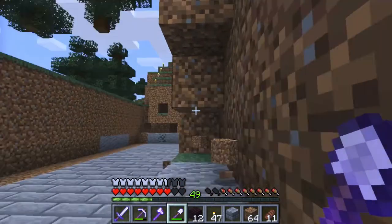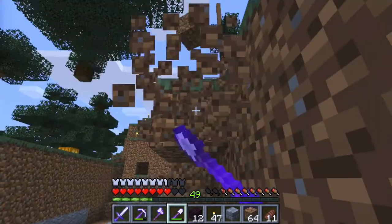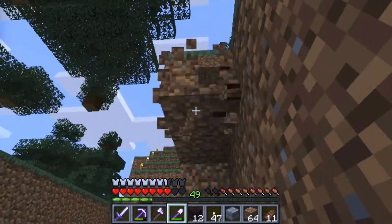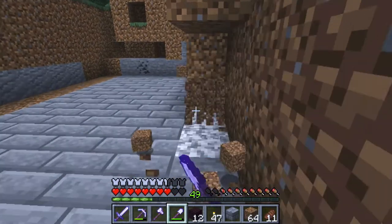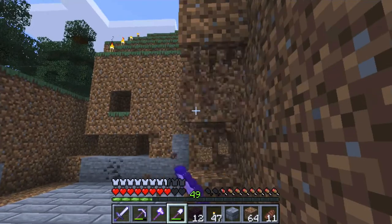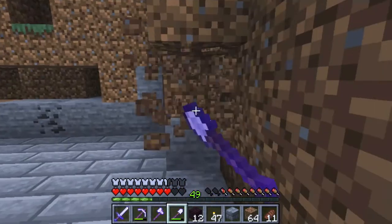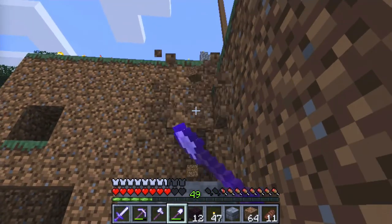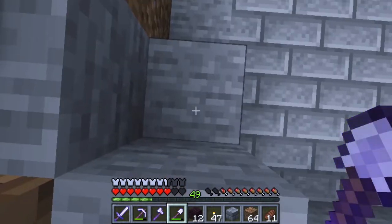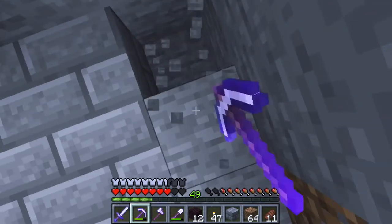Clearing this dirt area out — yeah, this is not bad, unbreaking is working out. There are so many other enchantments I can do, but I need to learn all these enchantments. They give you a decent upper hand when you're doing these kinds of projects, especially when you're gathering material. Let's break out the axe and start digging — there, there.